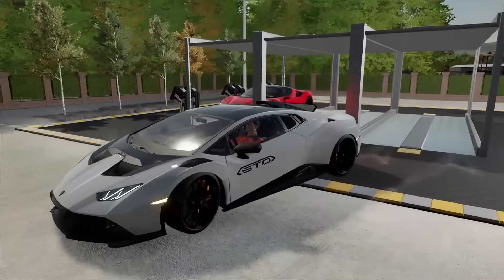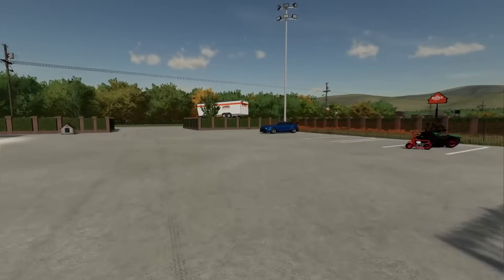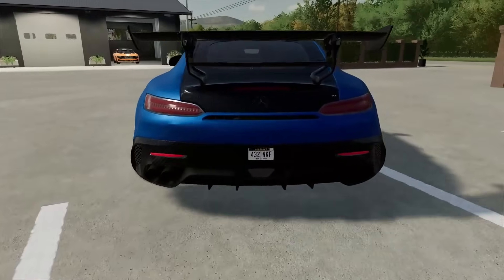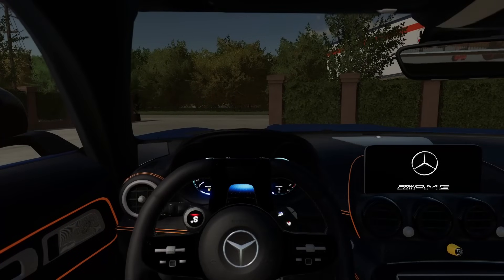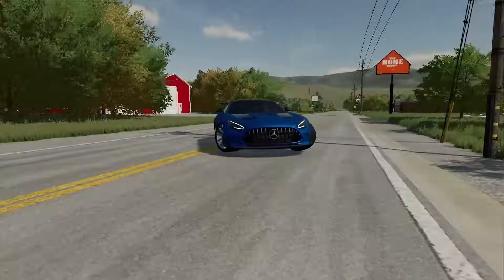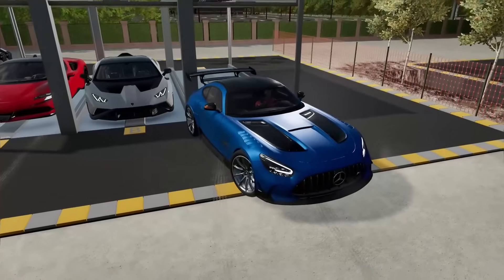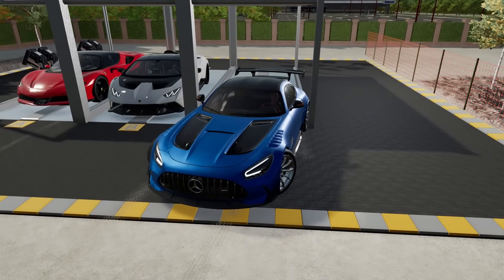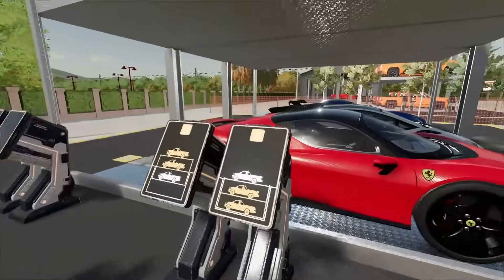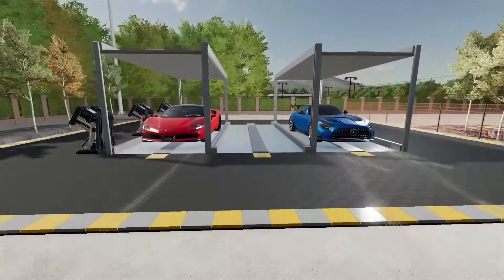Mercedes AMG GT — I think it's the Black Wing edition, though it's got chrome rims which aren't quite right. It's got a V8 twin turbo. Drives good... oh my gosh, I can't steer. It just spins out. We might need four-wheel drive on this thing. All right, we're just going to put it on the lift. If someone wants to rent this, they're just going to pay for the damages. Let's put the levels all the way down — B is going to be reserved for our $5 million car.